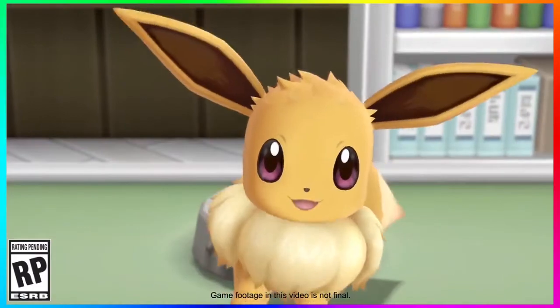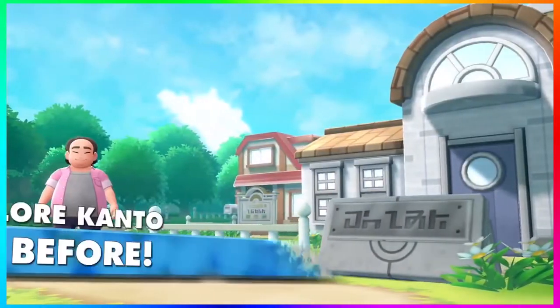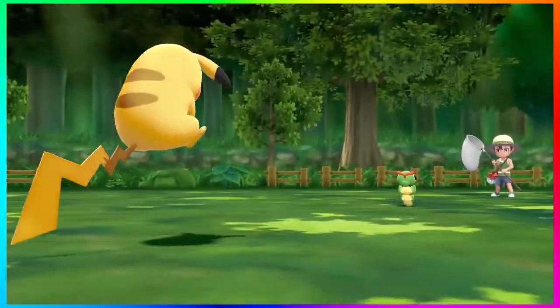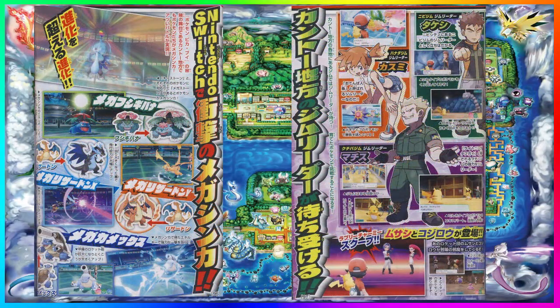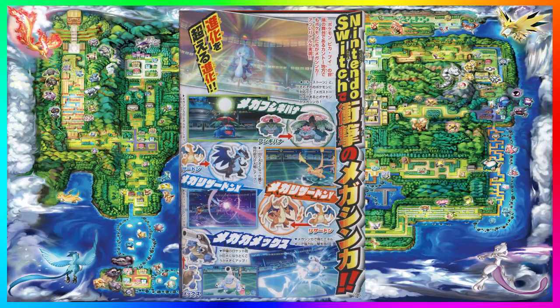What's up guys, I'm Daddy Gamer Friend and welcome back to another Pokemon Let's Go Pikachu and Let's Go Eevee discussion video. Today we're going over the news that just dropped via Serebii.net showing leaked images from the brand new Corocoro that is due out this month. The biggest story is that mega evolutions are confirmed to be in Pokemon Let's Go Pikachu and Let's Go Eevee.